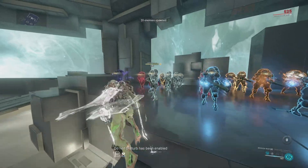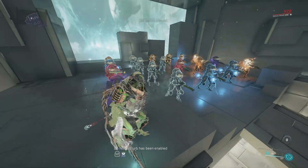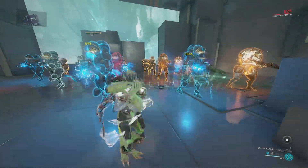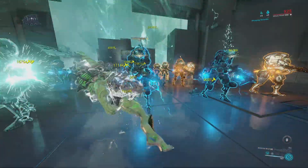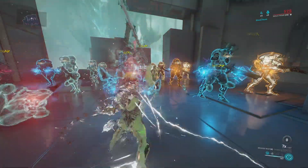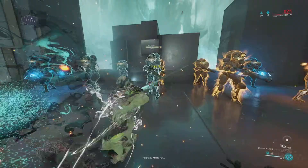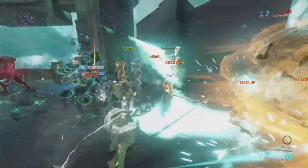We've got some Eximus enemies — level 190 corrupted bombards and level 190 corrupted heavy gunners. Let's go see how this performs. At the start you can see it does some great damage, and as soon as we ramp up that multiplier, look at that.